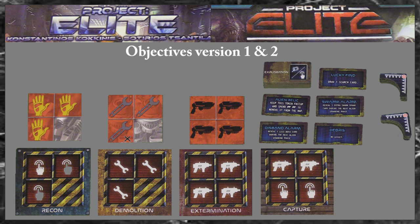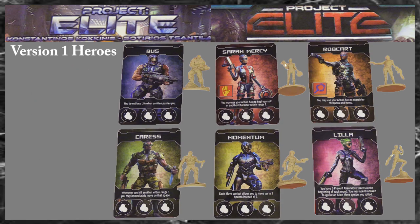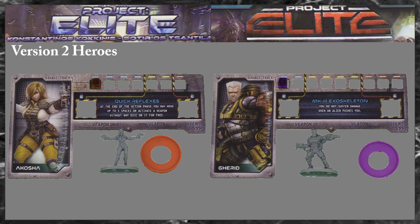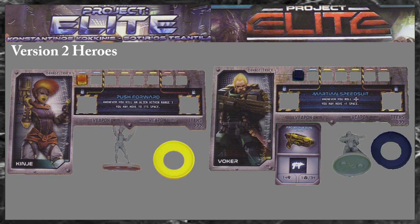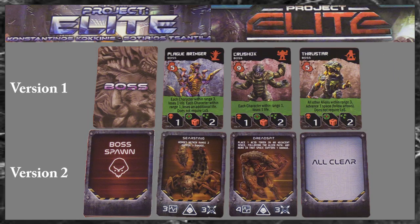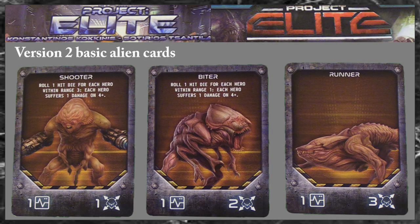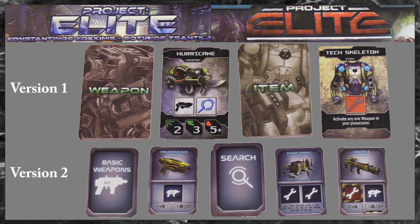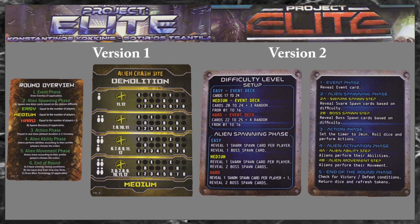Objectives from both versions. Dice from both versions. Version 1 hero cards. Version 2 hero boards. All the heroes from both versions. The boss cards. The spawning cards — version 2. Basic alien cards. Weapons and item cards. Alien tech cards. Setup and helper cards.